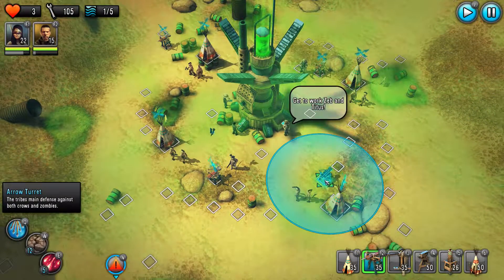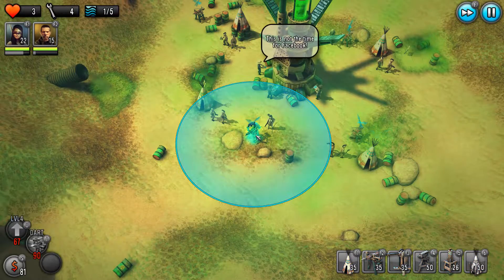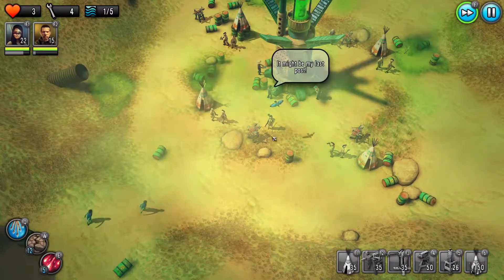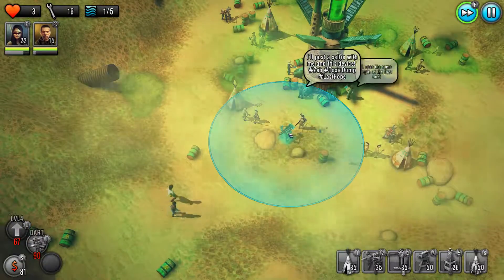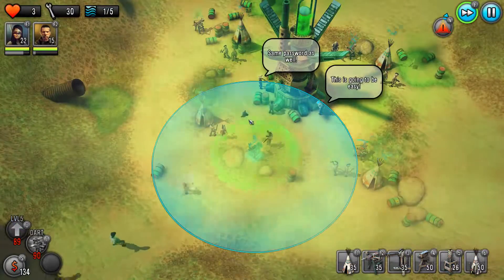We'll give everyone one Arrow Tower to start with. As you can see, I'm only using Arrow Towers and Barbarians. If this is your first time through the level, I'm not using things like Tesla Towers or anything you really wouldn't be able to afford to this point, so you should be able to afford everything I'm using here. You can see there - that's the benefit of the Princess straight off the bat.